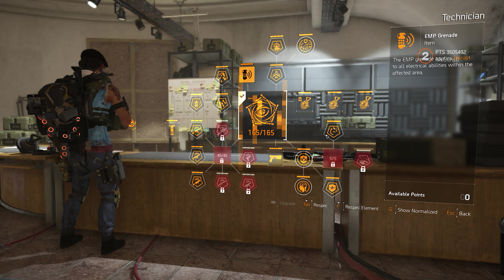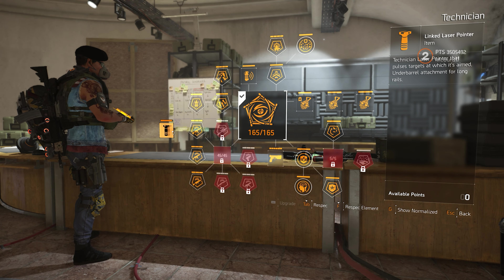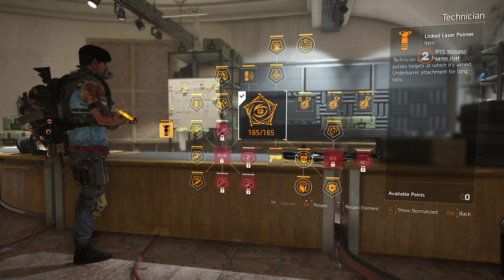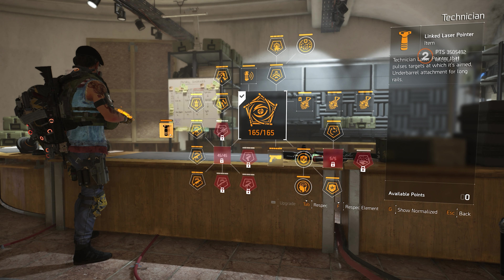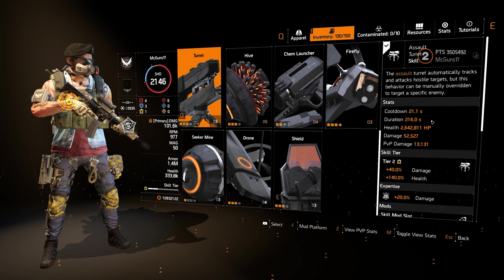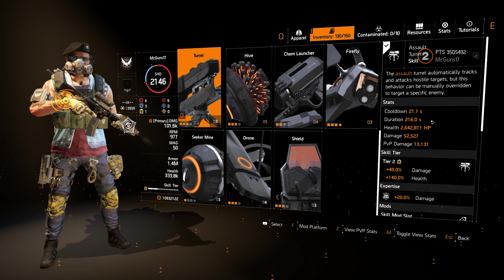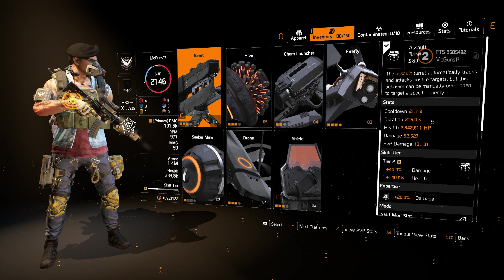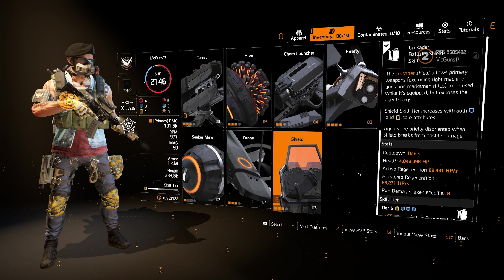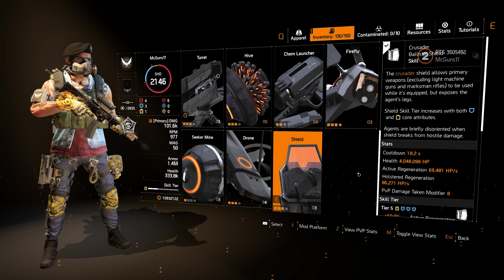For the specialization, I went with the Technician. The reason is the Linked Laser Pointer on the far left — equipping the Technician gives you 100% pulse uptime, so when you aim at an enemy with a weapon that has this laser pointer, that enemy is pulsed. For skills, I went with the turret — it's tanky, does damage, and aggros enemies. The second skill is the Crusader Ballistic Shield, which lets you mitigate damage and do blind fire.